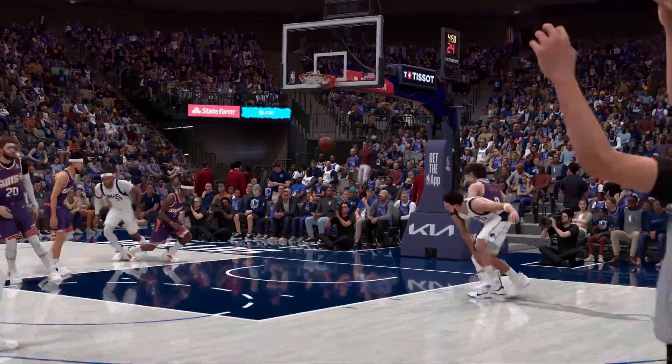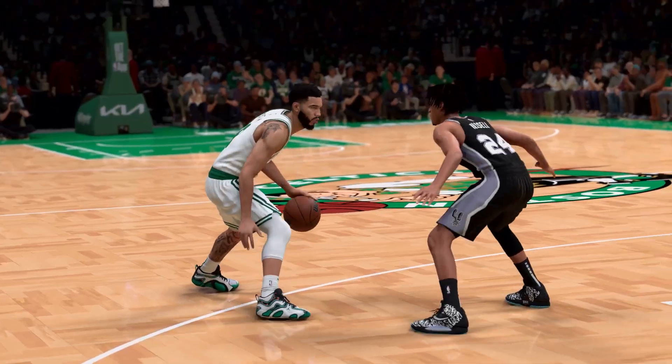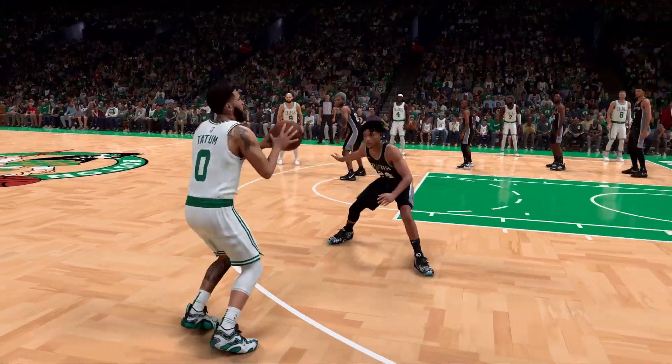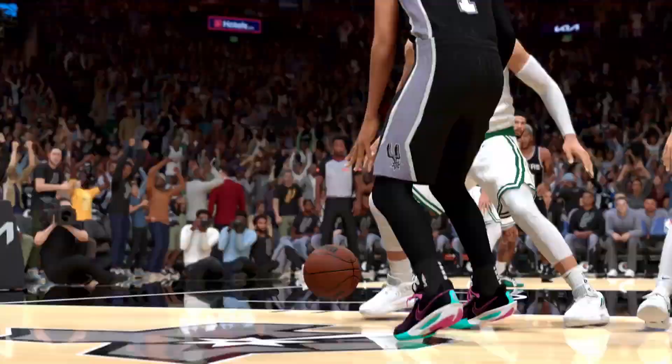We've added 9,000 new ProPlay animations to the game this year. A lot of them are shots — signature shots — so nearly every player in the league now has a signature shot. One of the cool things we added was a feature called signature go-to shots. In 2K24 you could flick the right stick up to do a size-up sequence to get open. In 2K25, if you hold the right stick up, you can do a size-up sequence that branches directly into your jump shot, which is a nice way to get open and get shots off.